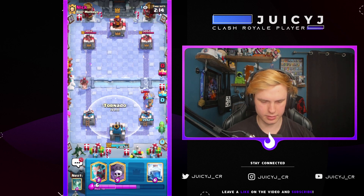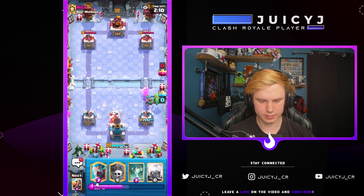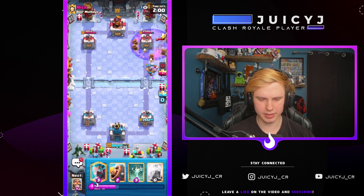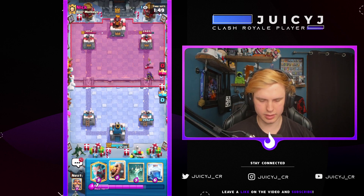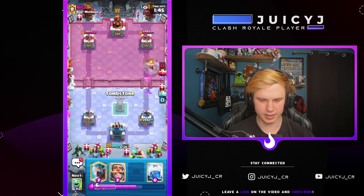He's gonna Hog the left lane — go Tornado. I'm very interested in a Graveyard here so let's go for it. He's gonna Archer Queen — gonna pop the ability now, cleans up most of my graveyard skeletons with that. He shouldn't have his ability back now, so I'm just gonna go ahead and Barb Barrel to pressure a little bit — we are in a solid damage lead here.